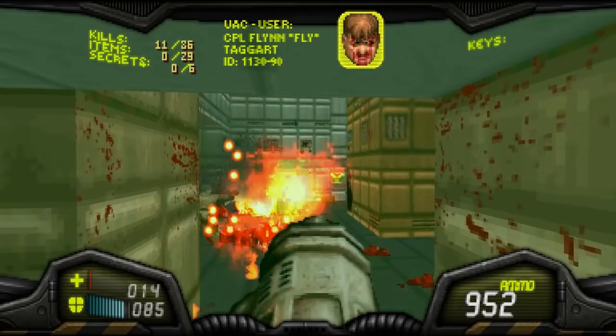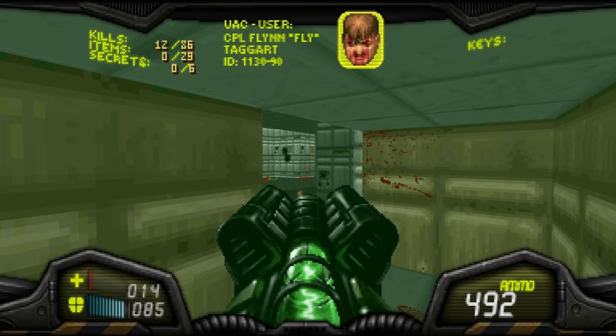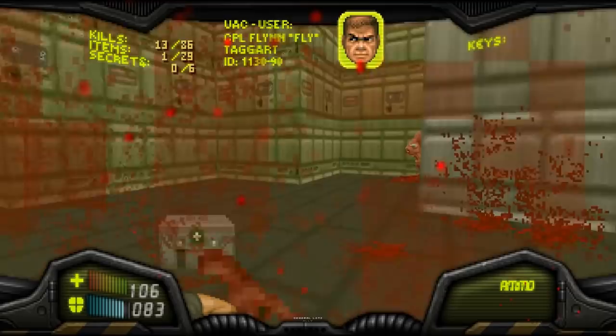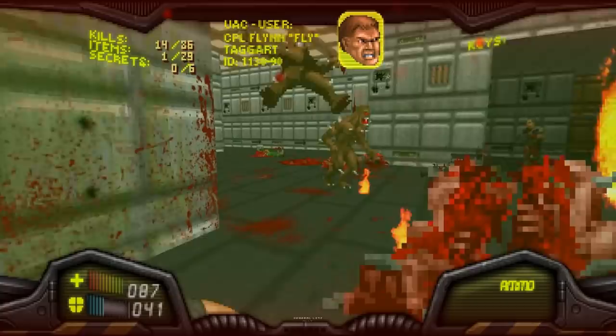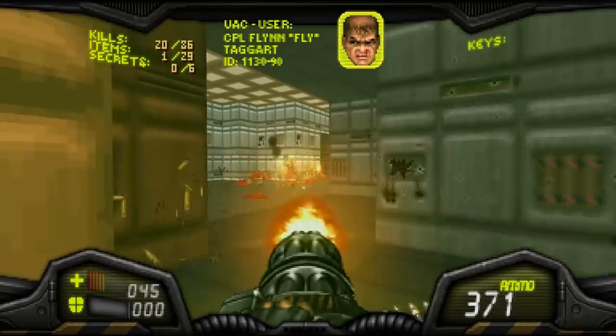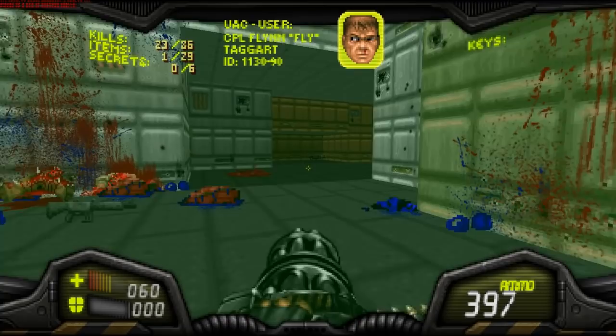We still have the flamethrower, which is cool. We've got the Skulltag BFG as well. It's pretty much the same — I think you can do combos now, but I would not have any clue how to pull them off. The other problem with Berserk, especially with Project Brutality, is you just take too much damage. I'm already back down to 45 health. But overall, I'm pretty much impressed with some of the minor changes. I think we'll see more changes as time goes on.